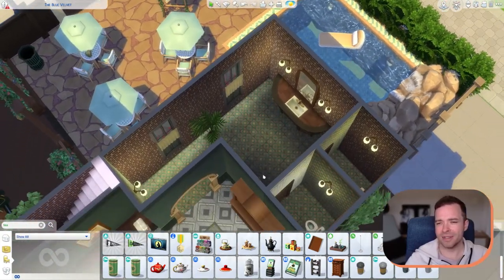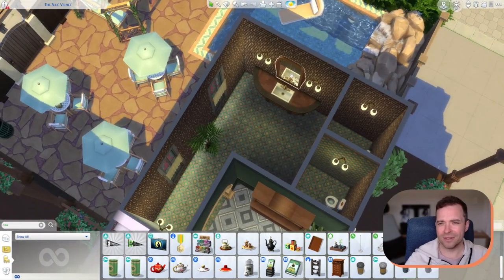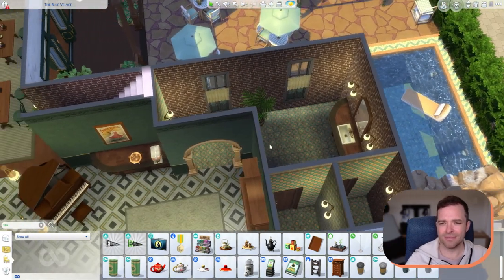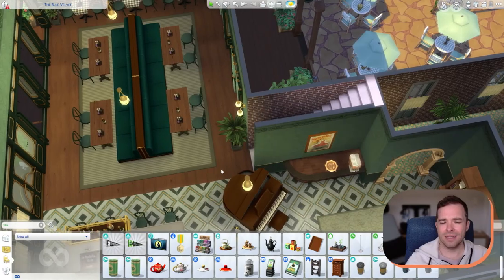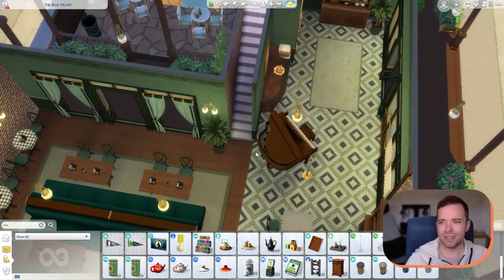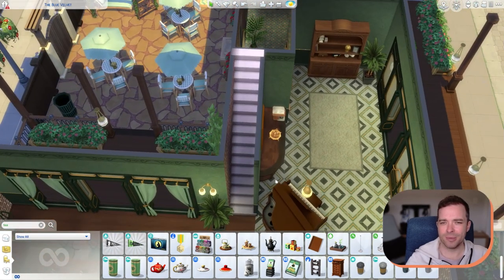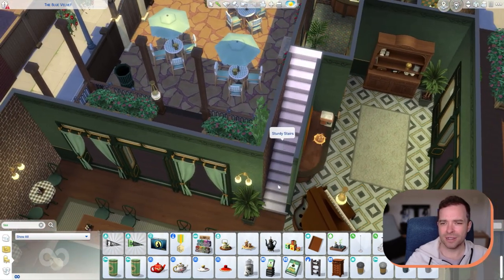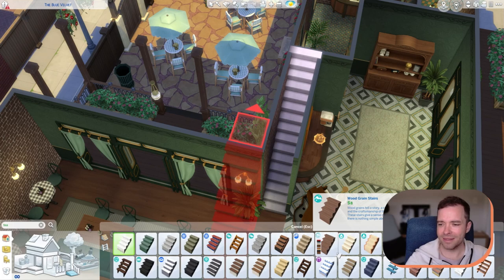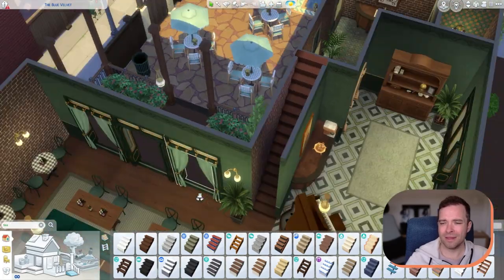The bathrooms I did off camera because they're pretty standard — I just used that mirror in here and I've got some cabinetry with a sink. I think that's good for down here. I'm going to jump upstairs and finish off the bedrooms and I'll finish up the build. I'm going to change these stairs while I'm here because I want them to be wooden — yeah, that's better.